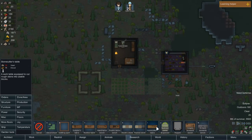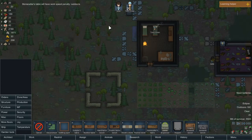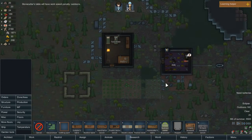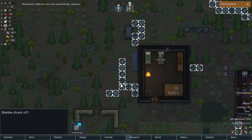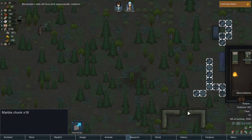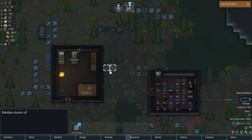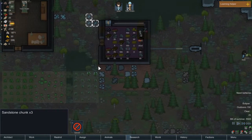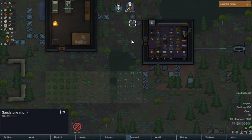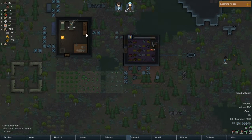I might actually put a stone cutters table outside for now, maybe on this side, so we can extend this out once we get the blocks we need. We'll get rid of some of these — but not all of them, otherwise it'll be way too much work for the girls. We'll just make sure the area is clear so there's not as much clutter around the place.